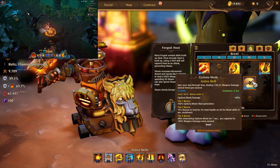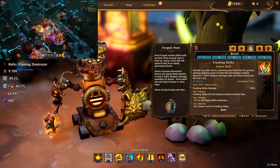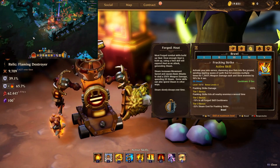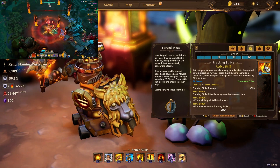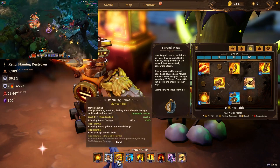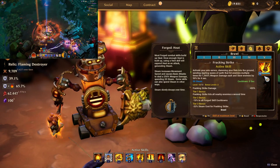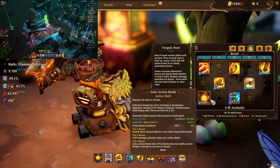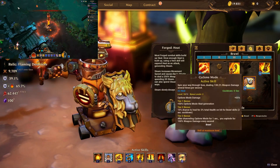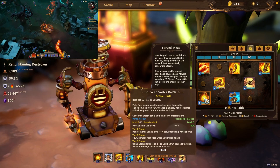Fracking Strike at level 10 plus 2 — I strongly recommend keeping this at level 10. It gives more damage and more weapon damage, and extra skill levels from a helmet are amazing. This is the main source of damage for this build since we can chain Fracking Strike, Vortex Bomb, Fracking Strike, Power Projection, Fracking Strike. For Vortex Bomb, you could go 10 plus 2; in fact I'd suggest experimenting by removing two points from Cyclone Mode and putting them into Vortex Bomb for extra cooldown to spam Fracking Strike more often.